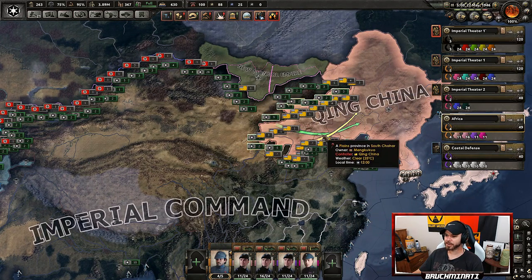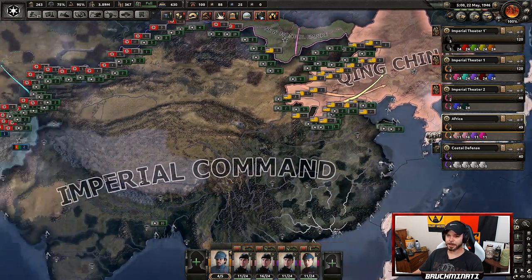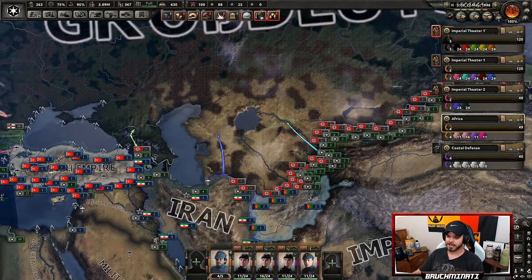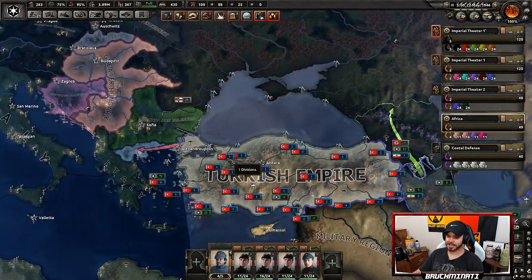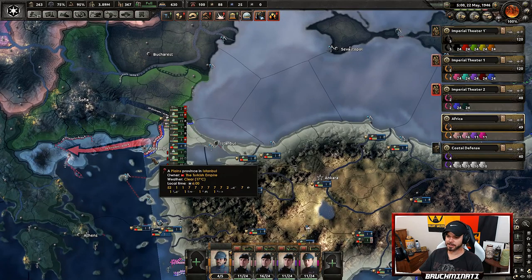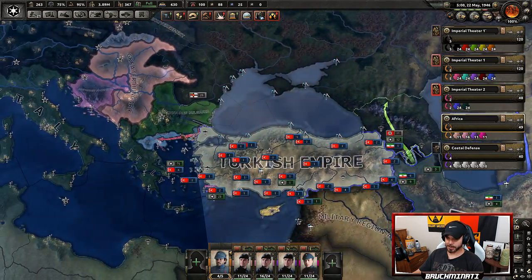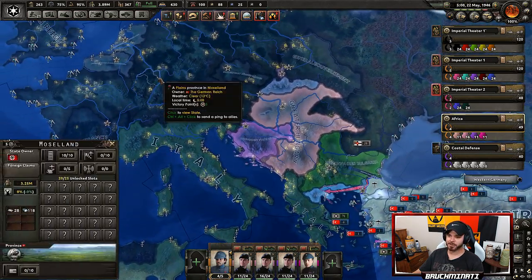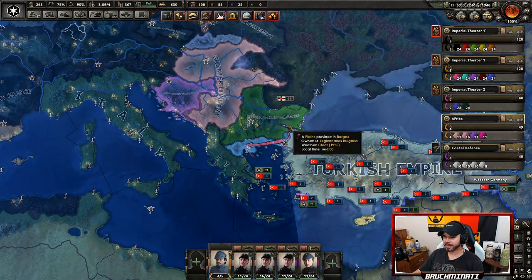Basically I'm going to hold the line through here, and the only reason I'm advancing here is to make the front smaller so I can pull an army off and send it to Europe. I'm going to move up here because I want the resources in the Urals, then we've got a Caucasus Army and three army groups in through here moving on Bulgaria and what's left of Greece. I've made the bestest of friends with Germany, so I'm hoping I can attack Bulgaria and Greece and they won't declare on me right away.